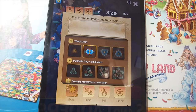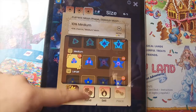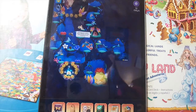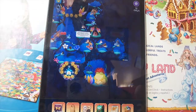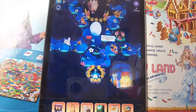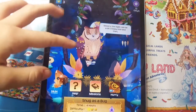Elizabeth, do you want to join me by playing this game? Sure! I can go and get my Kindle. It looks like Elizabeth has to get her Kindle, and she's typing in the password. This is one of the most unprofessional gameplays you've probably ever seen.